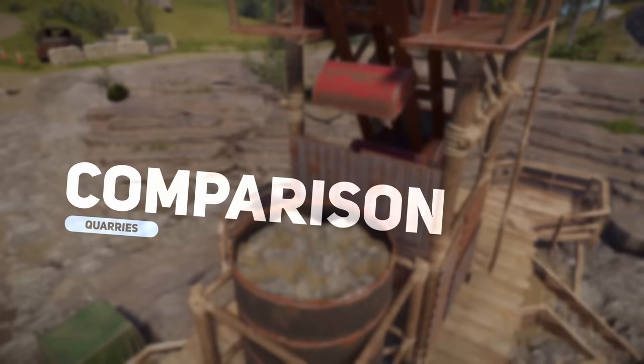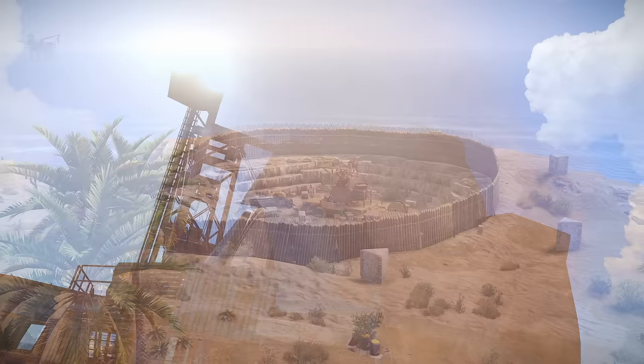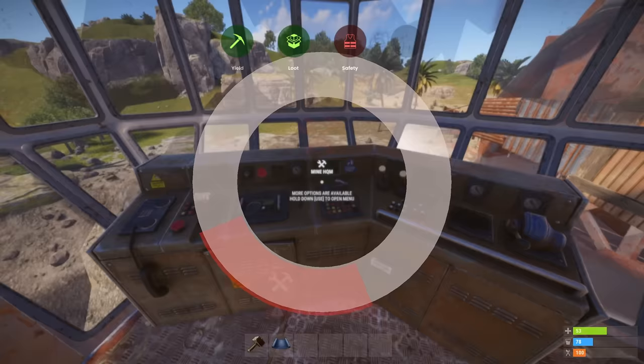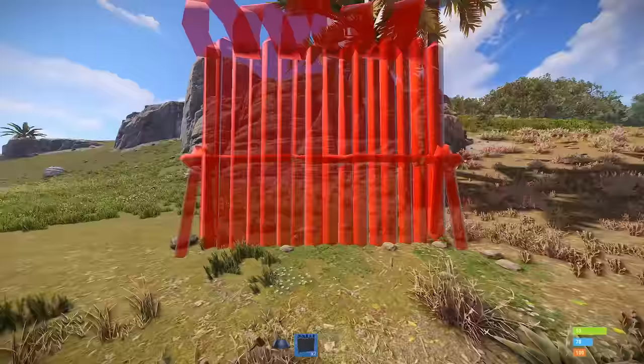You may wonder whether it's more efficient to use diesel barrels at the quarries or the giant excavator monument. The quarries offer a safer option with the potential for ownership, but have lower yields and no surrounding loot. On the other hand, the excavator provides a much higher yield and surrounding loot, but is riskier due to roaming scientists, all players on the server being alerted to its use, and it is practically unownable.